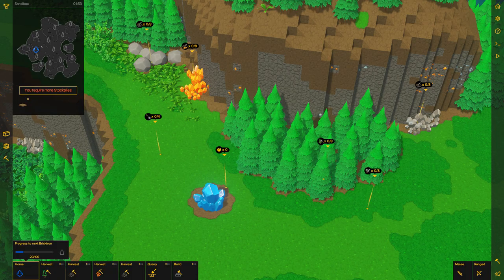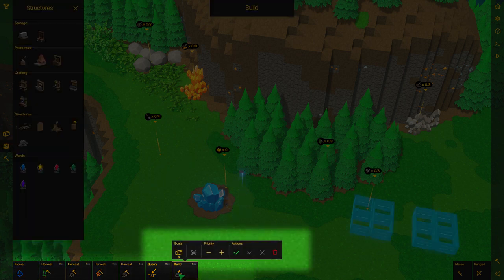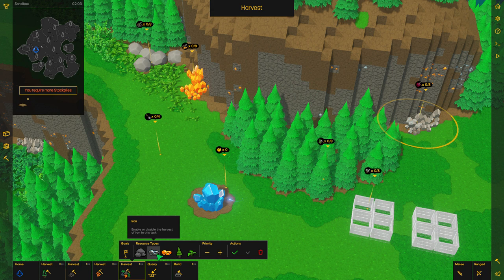We reworked the taskbar to make it significantly easier to read and find all of the options you need. When a task is selected, all of its options are going to appear in a new panel right above the task. It allows you to, for example, in harvest tasks, change which resource type is gathered by the task, change the priority of the task, confirm, or even delete the task.